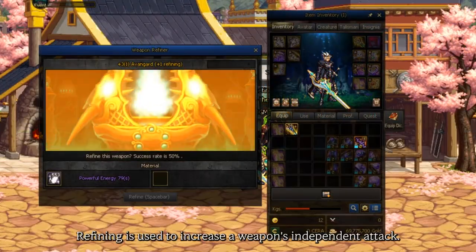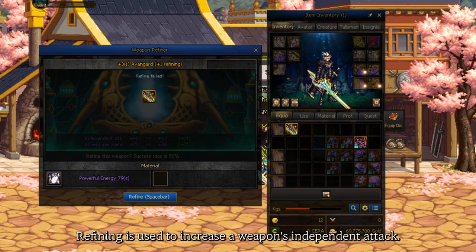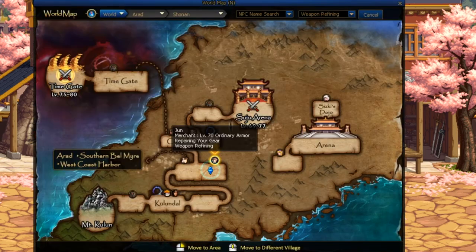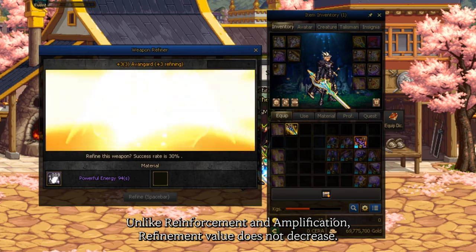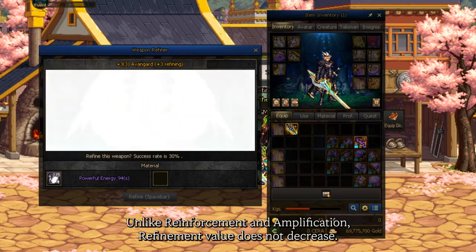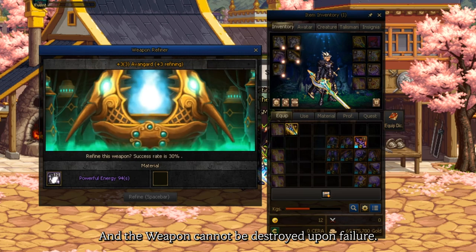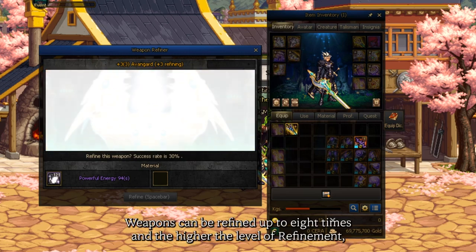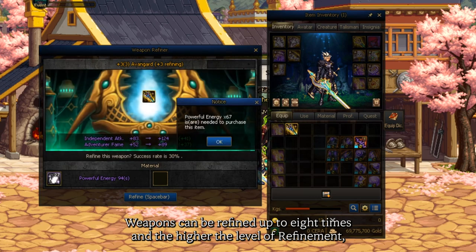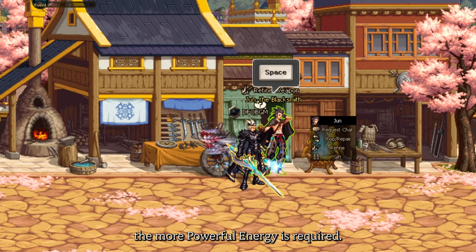Refining is used to increase a weapon's independent attack. Go to NPC Jun the blacksmith with powerful energy materials to refine your weapon. Unlike reinforcement and amplification, the refinement value does not decrease and the weapon cannot be destroyed upon failure. Weapons can be refined up to eight times, and the higher the level of refinement, the more powerful energy is required.